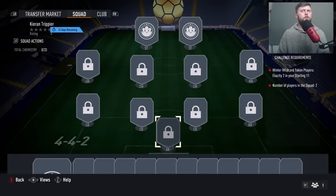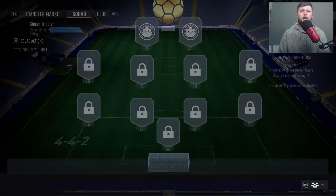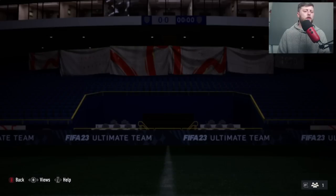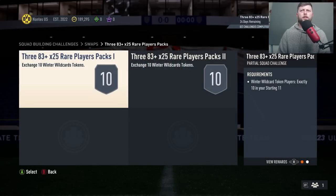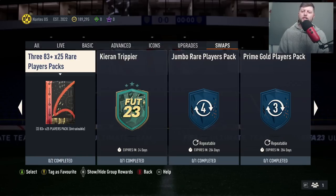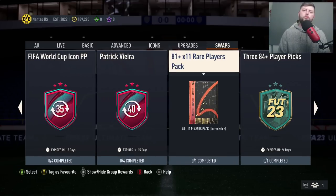And then finally Trippier is going to cost 11 — wait, hold on. Am I reading that wrong? So Trippier is actually two cards. I don't know why he's at the back but Trippier is actually two cards, that's not actually terrible. So that is 10, making that 20. Obviously the three times 83-plus at 25 tokens is going to be the most expensive at 20.